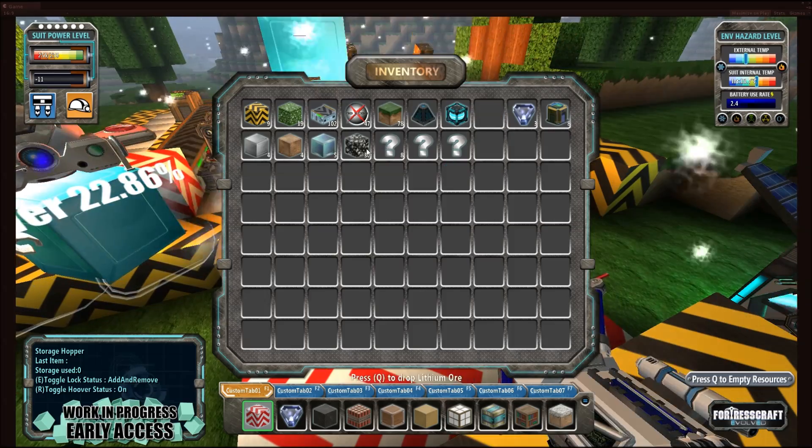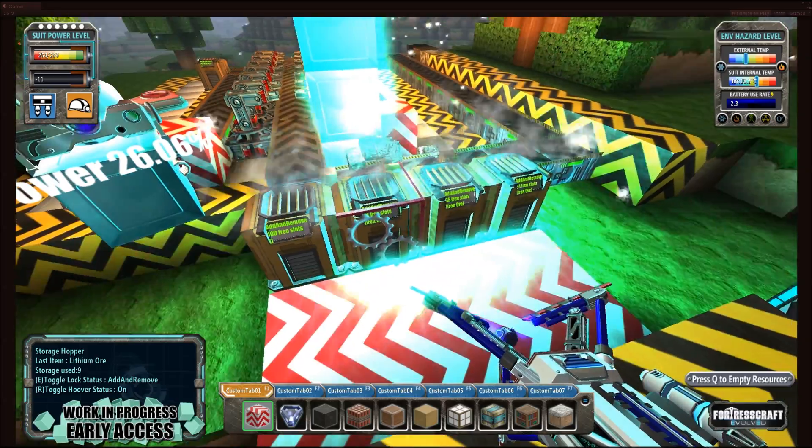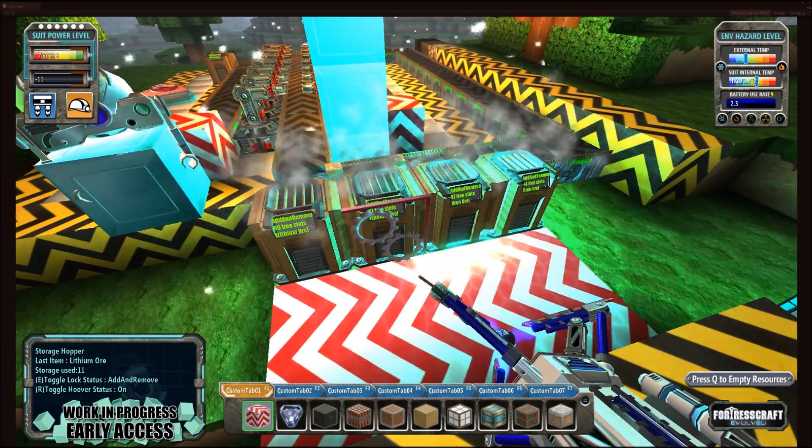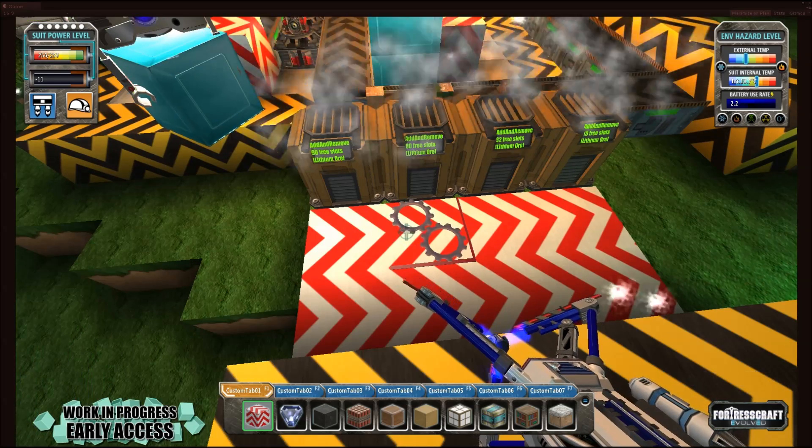Let's say you have a hypothetical scenario where, due to your own incompetence, you have managed to get a whole bunch of copper and lithium split into a bunch of chests, and you would like to sort these out separately so you can have a more efficient smelting system.